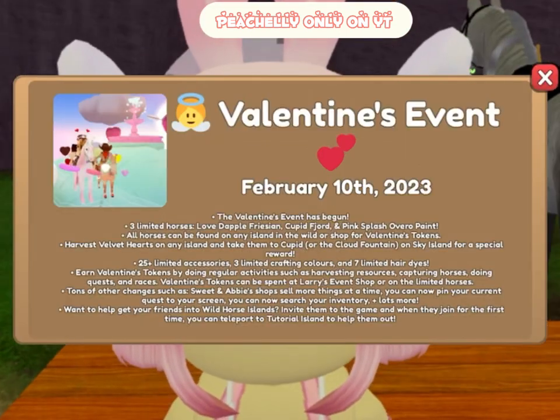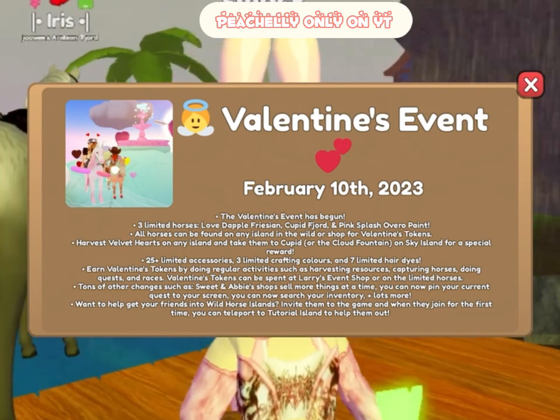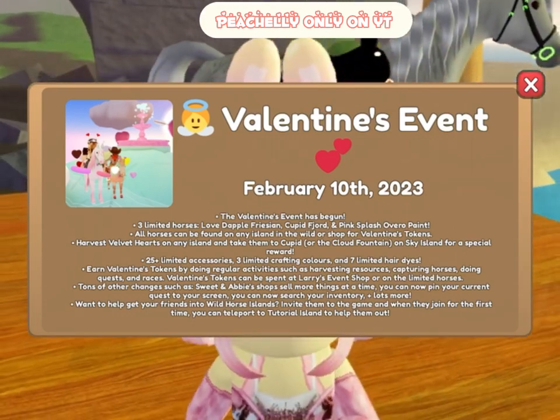The limited horses are the Loved Apple Frisian, the Fjord, and the Splash Overall Paint — that one is adorable. All horses can be found on any island in the wild or purchased with Valentine's tokens.